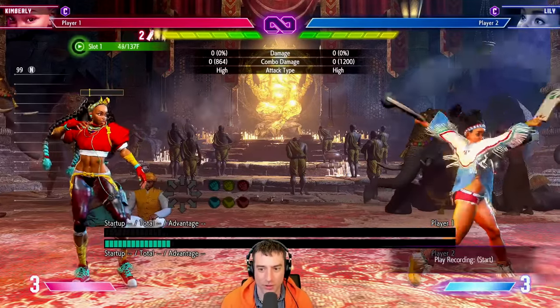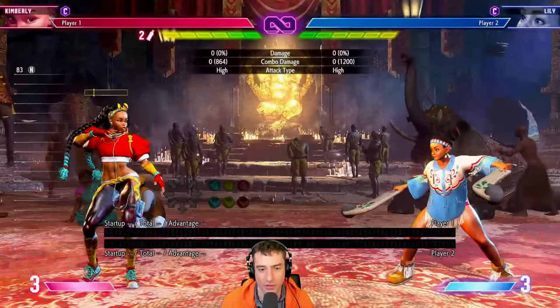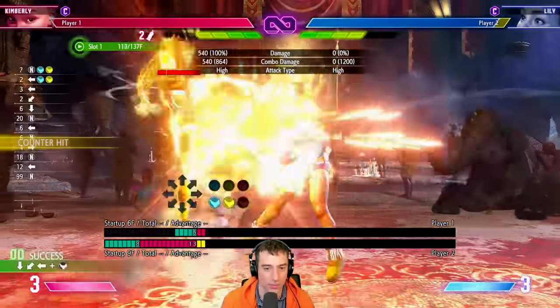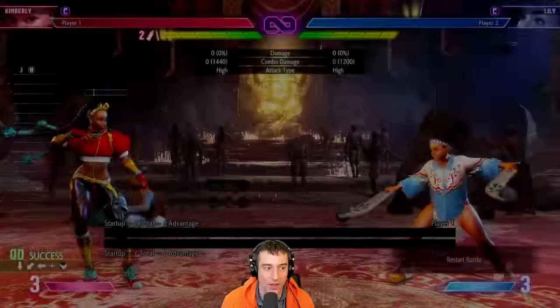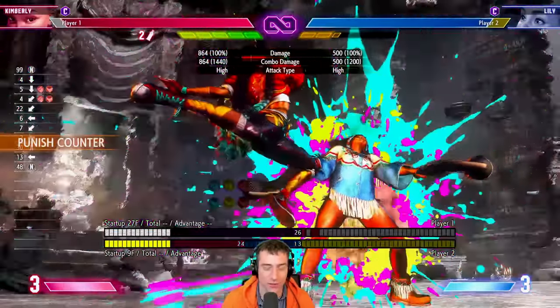Lily's regular spire is a lot harder to deal with. If you DI immediately, you're going to get armor broken. So you have a couple options: try to react with something invincible or air invincible, or try to DI at range with really good reactions.